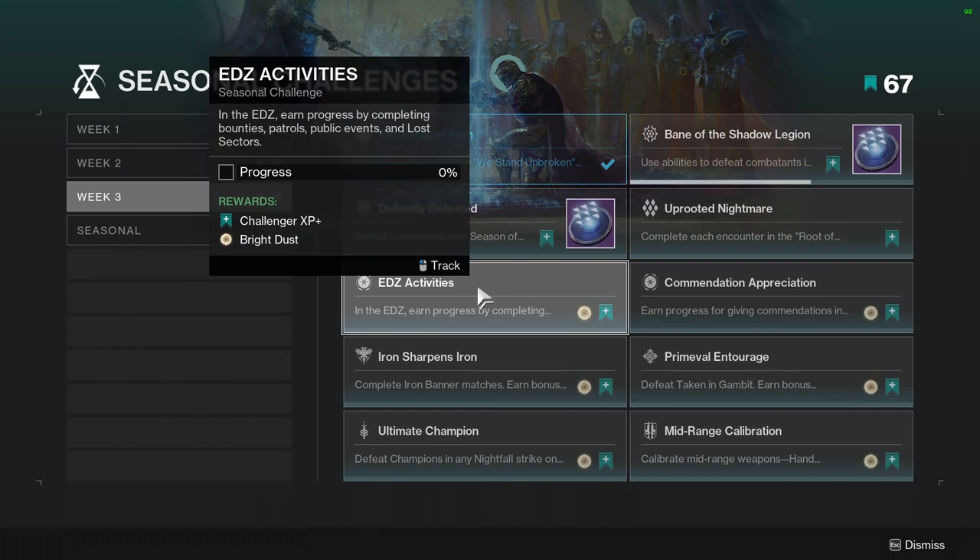EDZ activities: earn progress by completing bounties, patrols, public events, and lost sectors. I would recommend completing some bounties and switching between patrols and lost sectors. I like to do lost sectors because they're really fast, especially the EDZ ones. When I go back to reset the lost sector I usually do a bounty or patrol just to mix it up and not feel as bored. This one shouldn't take too long.